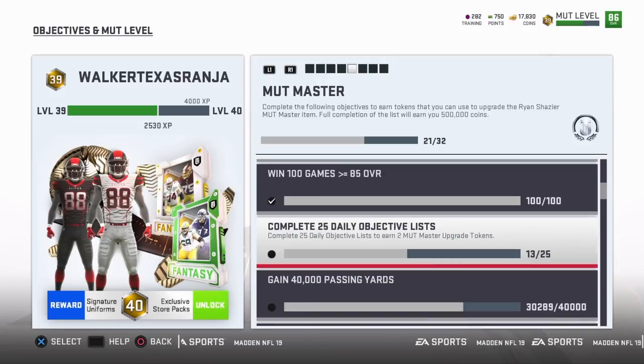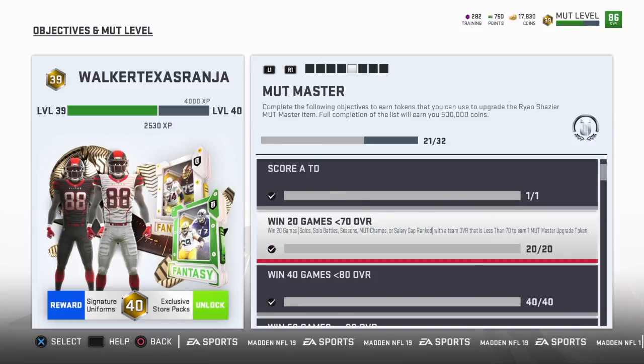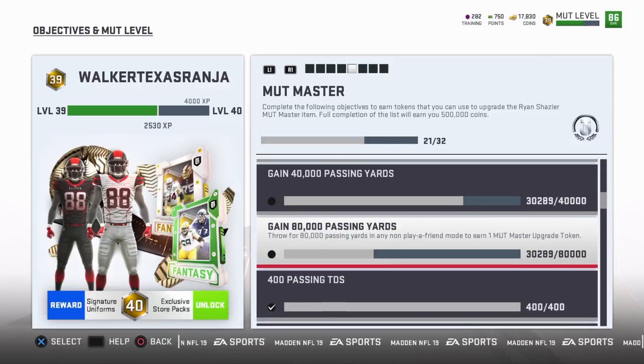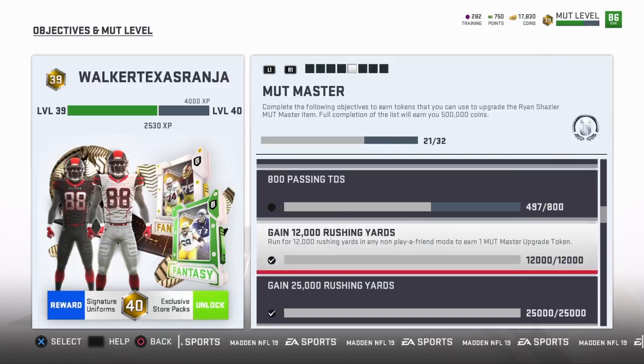Here you see where I was with my Mutt Master objectives a few days ago when I spliced these clips up. I've actually knocked out a couple more now, so I have them up to an 86 overall. Probably would already have them up to 88 had I not stepped aside to put the clips together. I got them up to an 86. All I have left is 40,000 passing yards, 150 passing touchdowns, and the daily objective list. That's all I got left, and I'll have them to a 90, 92, 95 at that point. Pretty much done with them.